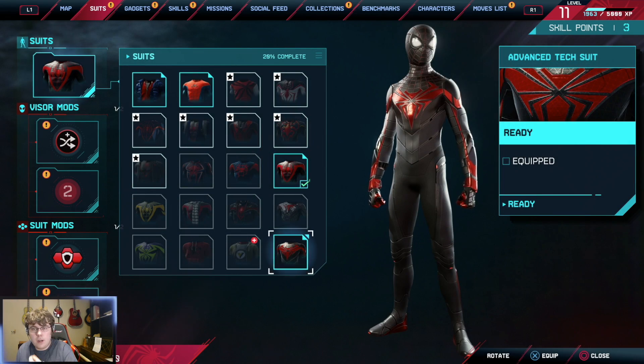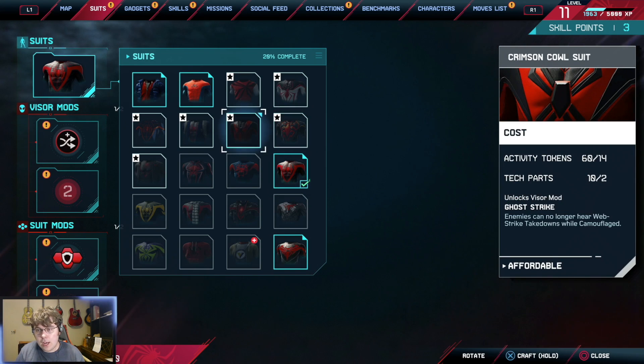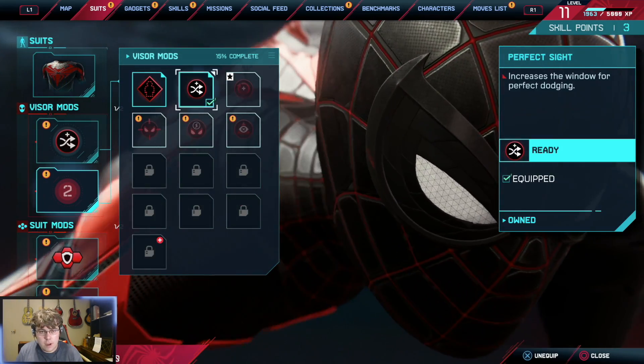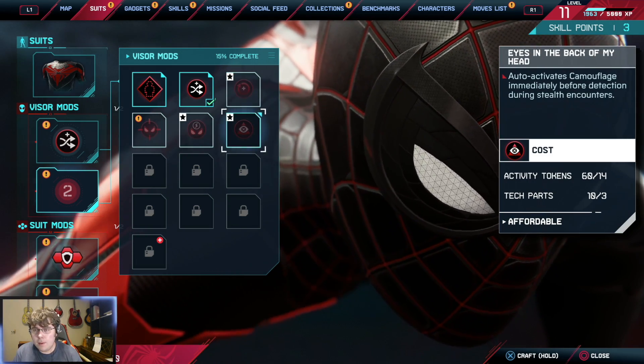For now I want to put on the advanced tech suit, just because of what we're doing today — just want something a little nicer. But some of these we will definitely make later on. Additionally, we have a new Vibes we can get. Let's see what we can afford right now. So, Increased Drop Rate for Gadget Ammo.